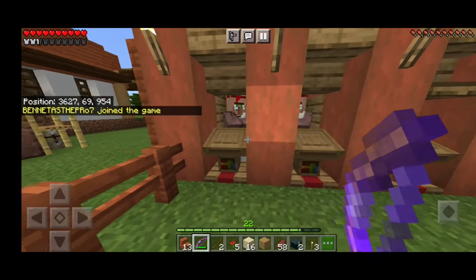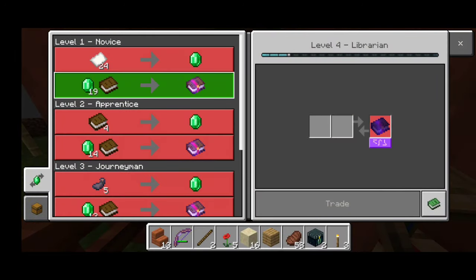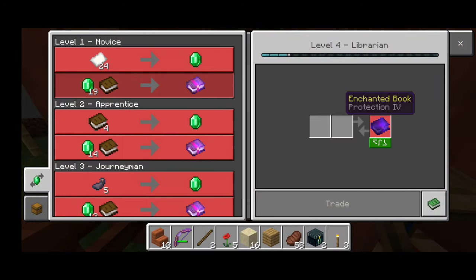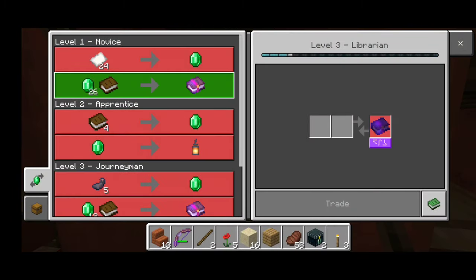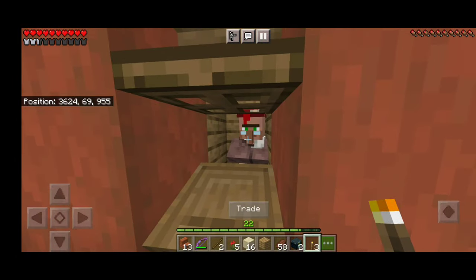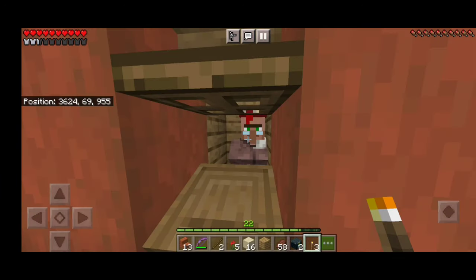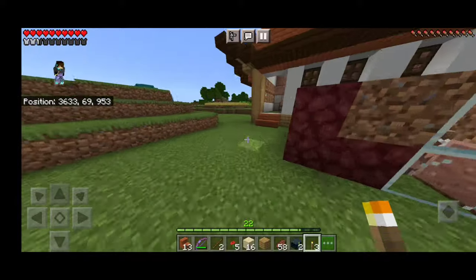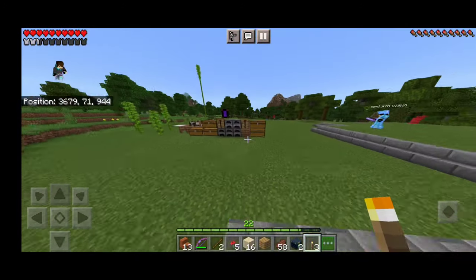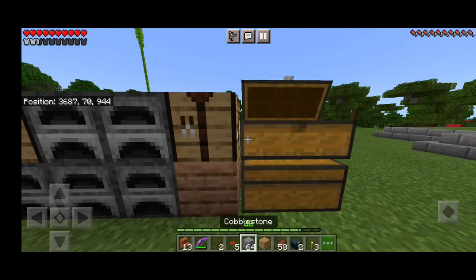Now we have to go to the 3rd room. The Villagers are 3, we have 3 villagers. I had to go to the link and set it up.